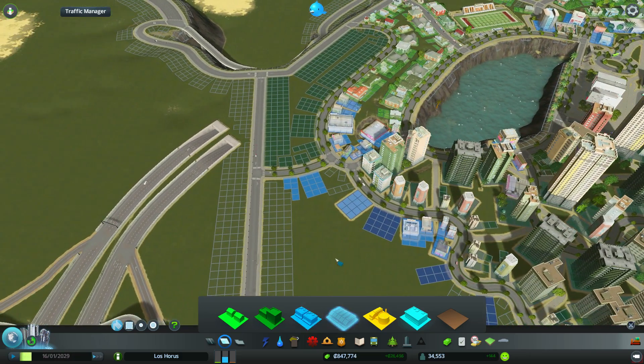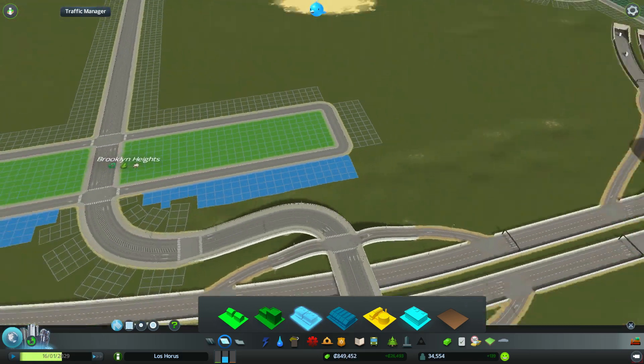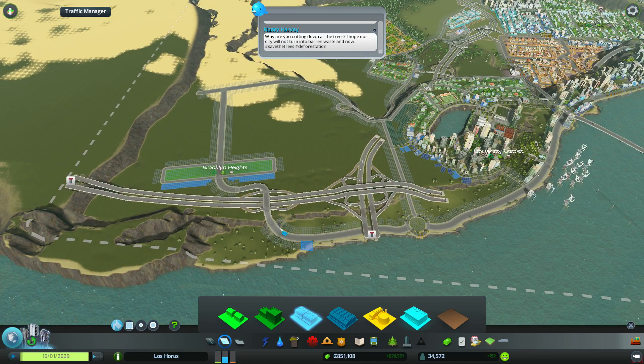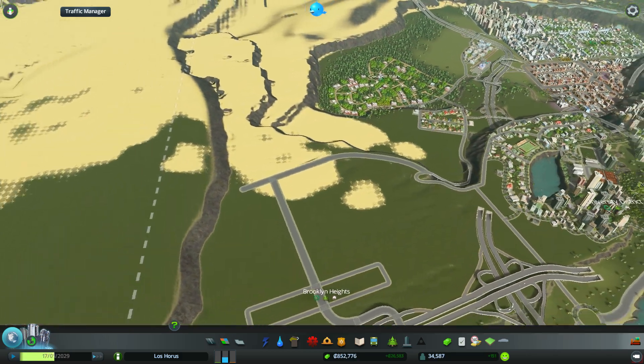Let's have some more shops come in because we kind of need shops in the city. So the only two connections Brooklyn Heights will have with the city is through the on and off ramp with the motorway, as well as through this section near the university district that goes down towards Cooper Park.